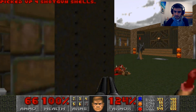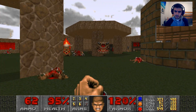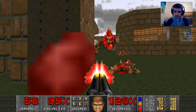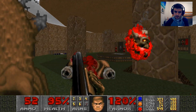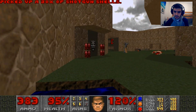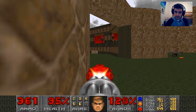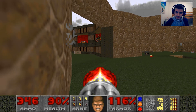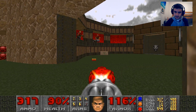There's a third pain elemental — I thought there was only two. Guess not. Plenty of shotgun shells on this map, so it's okay. Those two arch-viles that were reverberating the chain gunners — they both teleported out and they're both dead. So kill these chain gunners.